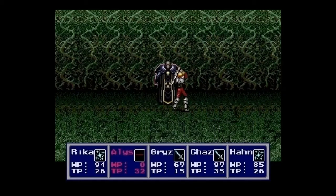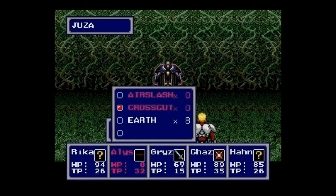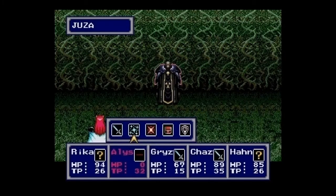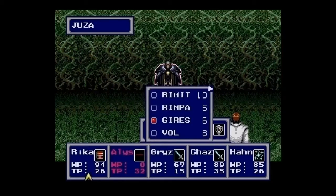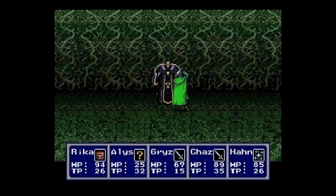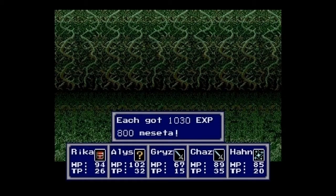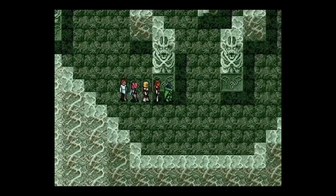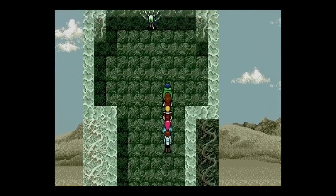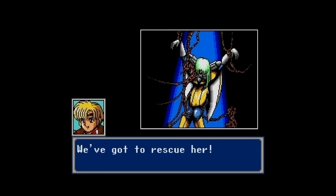Have Rika use the Moon Dew since she's the fastest character, and have Han use Rez. We did it! Chaz leveled up and learned Rempa, which cures paralysis — kind of useless, actually. There's not much of this fortress left — just go upstairs and... oh my. What's that? Somebody's been captured. It's Demi! We've got a rescue.